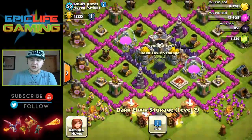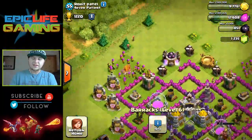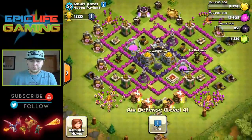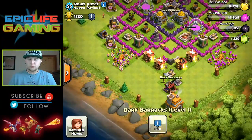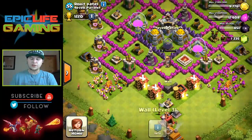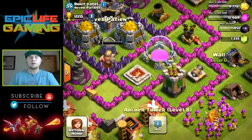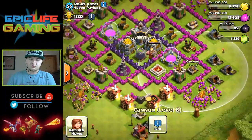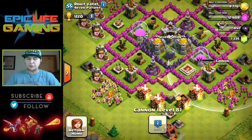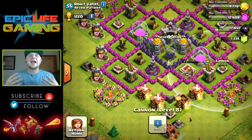You have all your defense buildings tucked up next to each other. You've got everything cooking in your barracks, getting ready to raid some more. You have something cooking in your laboratory. One builder isn't busy, but you've got your dark barracks going to level two — great job on that. I like this a lot. This base is really well designed, although you could find something to do with these walls instead of having them useless — maybe stretch them out and put them in different sections. Overall this is a great base, Rohit Patel. What I would rate this base is an eight point five.